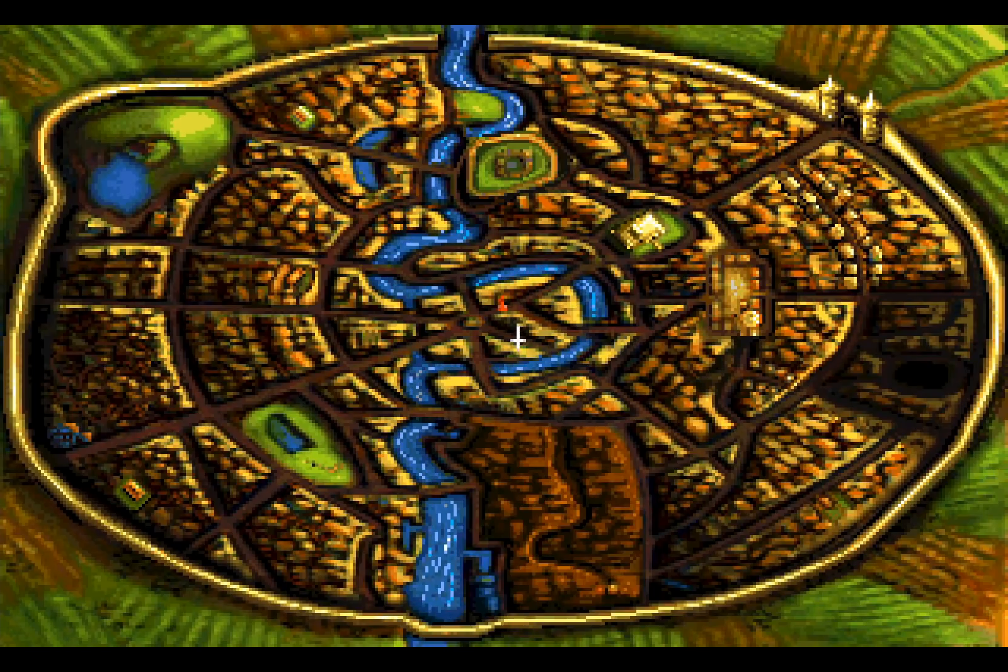I'd like you to look at Ankh-Morpork here and tell me what you think is wrong with the map. If you said there's no giant tower in the middle of a city, you're quite right, but that's not what I'm focusing on. If you said the river Ankh is blue and flowing — yeah, those are not true of the river Ankh. Maybe it's just people imagining that it flows, because let's face it, it's too viscous for that.